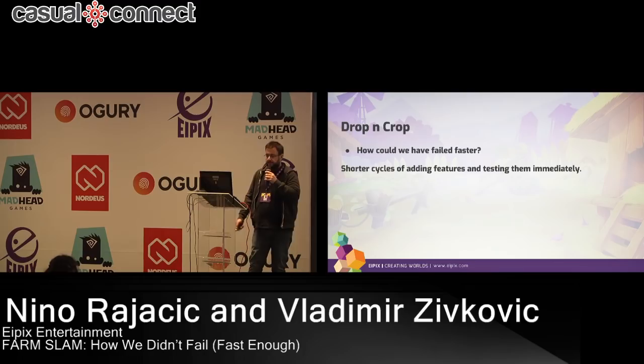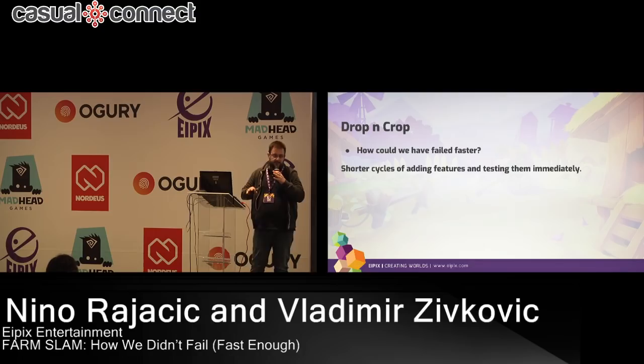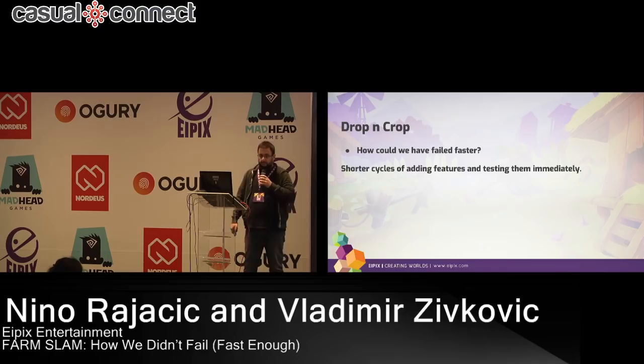What did we learn from this phase? We learned that you should add features really, really carefully — add them one at a time, not a bunch of features in one run. Also important is to make systems as autonomous as they could be, not to jam everything everywhere. But also a really important thing we learned: when you have a design problem and want to add something, first consider removing something, because usually there is something you can remove from your game that makes it imbalanced.